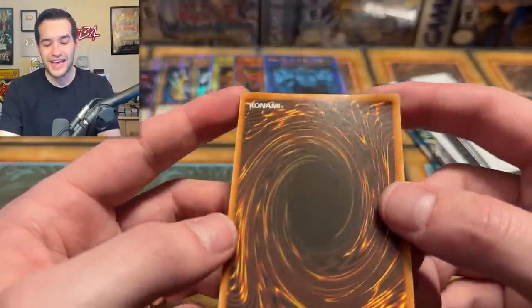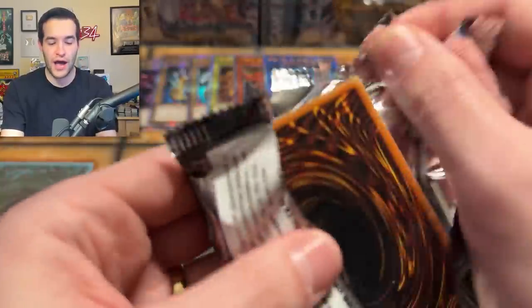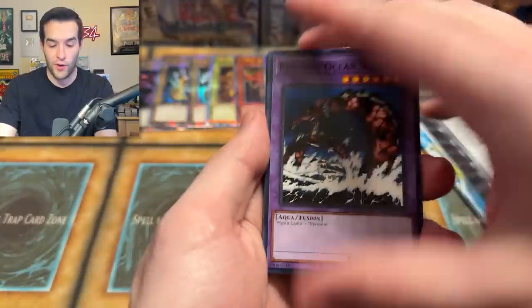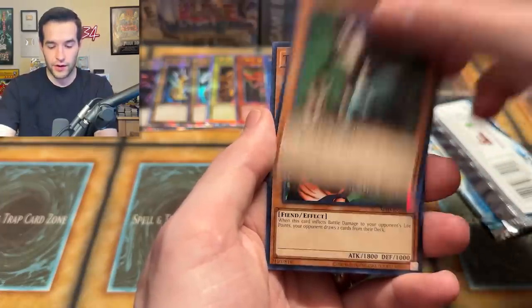Oh, the pain — wow, that is rough. This case opening has gone tragically wrong. One of the best pulls in Pharaoh Servant, you pull it out and it is destroyed. Thank goodness that wasn't a Genzo. I would have absolutely cried. We asked for an error, and I guess that is a factory error — they kind of destroyed that card.